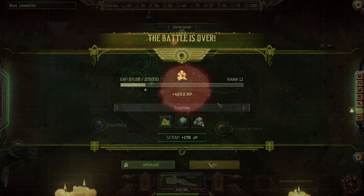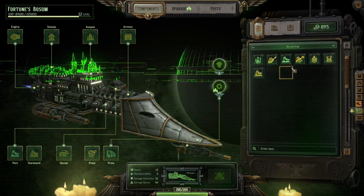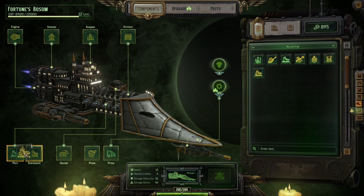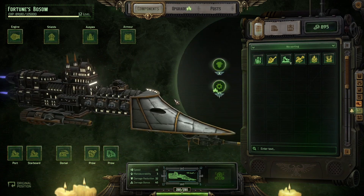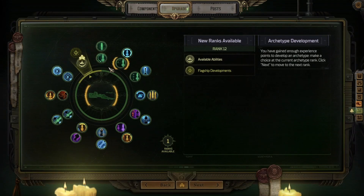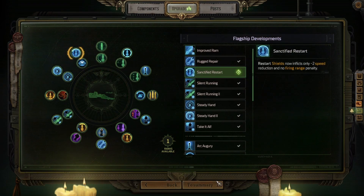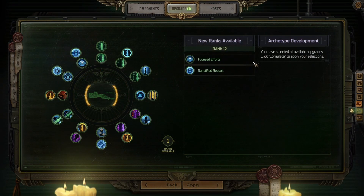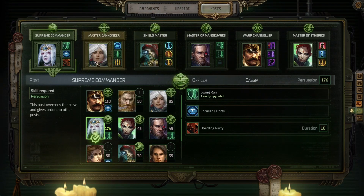Okay, heal ship, switch out the guns — this is beautiful. I can upgrade now. Let's just do this — and now my ship is fully upgraded. Everybody's good.